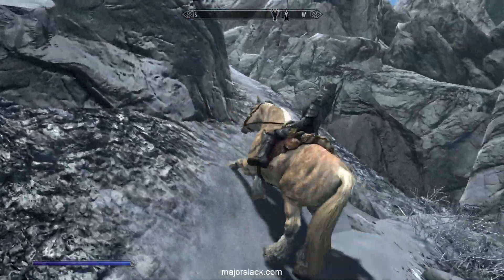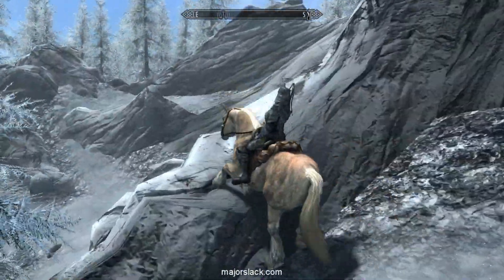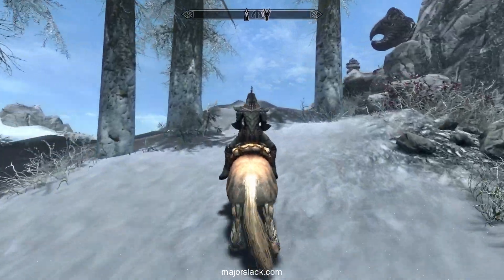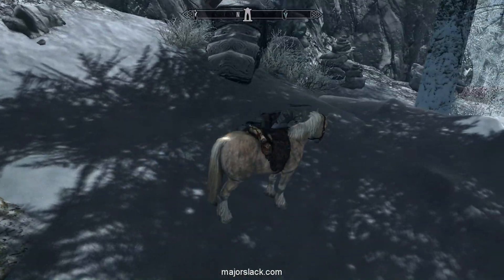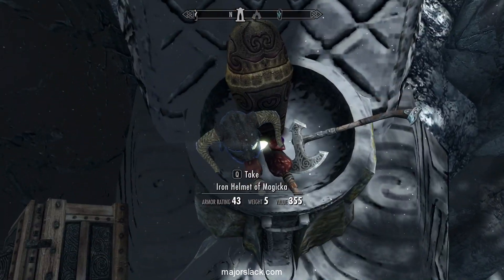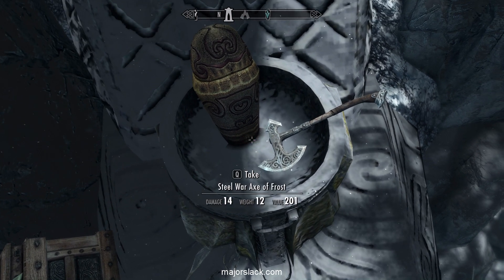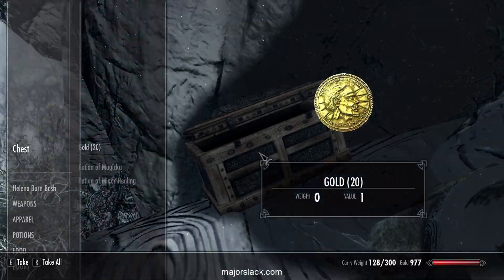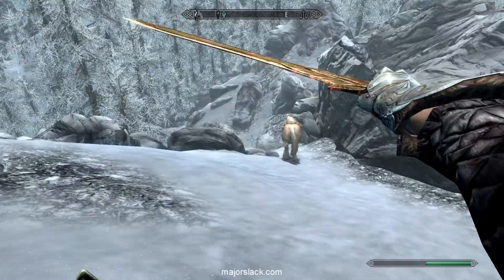Now, this is another little loot tour you want to engage in. Right behind the Shrine of Mehrunes Dagon, do a little Skyrim horse climbing all the way up here. Find that funny-looking thing there, swing on around, dismount, and you've got yourself a whole bunch of kick-ass gear including a diamond and a couple of other gems, and a Steel War Axe of Frost. There's always a diamond there, so every time it respawns we're going to get another diamond.